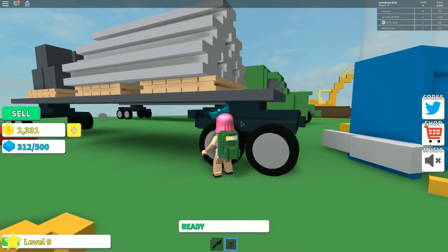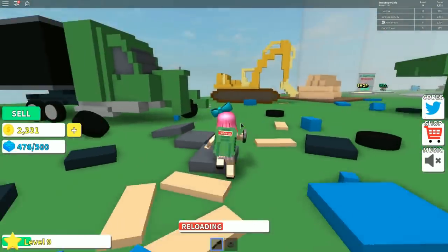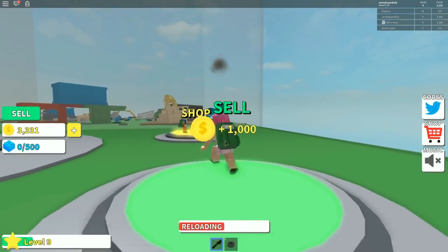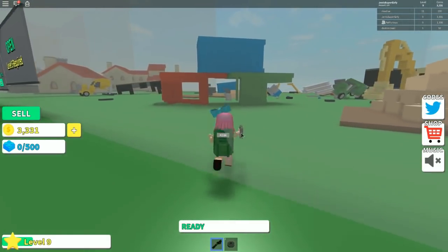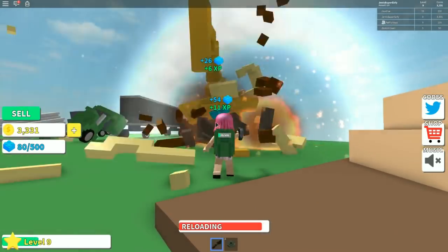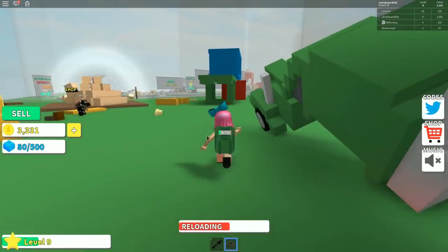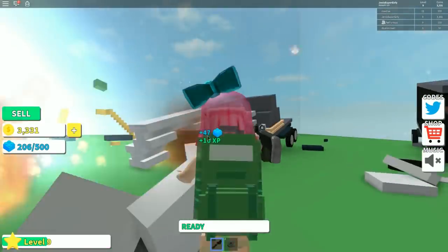I'm almost full. One more shot — there we go. Selling it. I've got 1,300 gold, I have 2,000... wait, I have 3,300. You have to buy something, Jen. I'm going to wait until I get to level 10. The next backpack is only 1,200 if you want it. I'm buying it right now. I want to have a lot of money and then go on a serious shopping spree — and then you'll be ready for the next area.